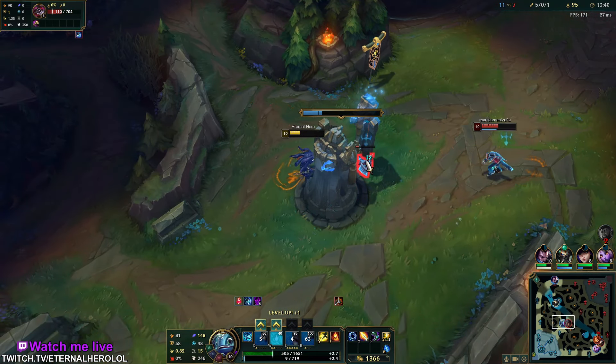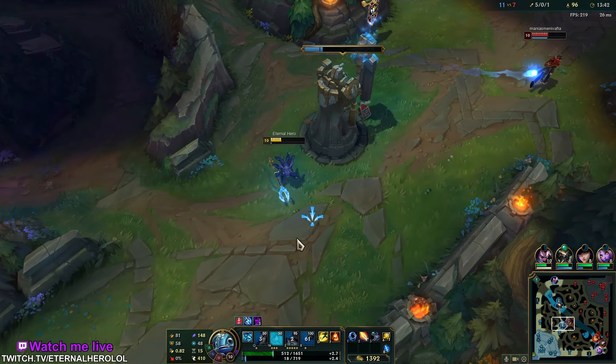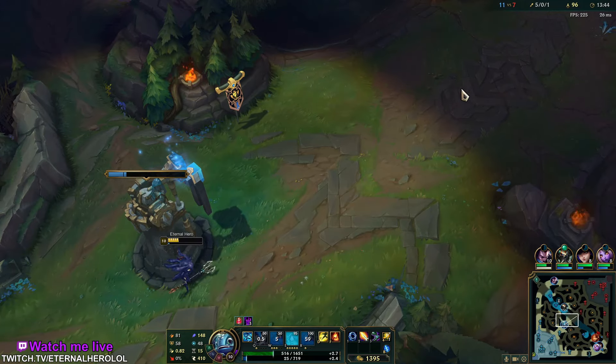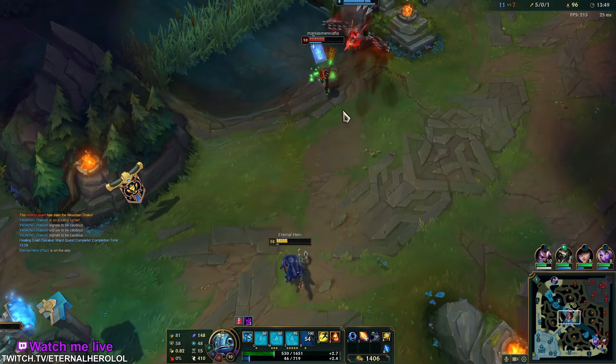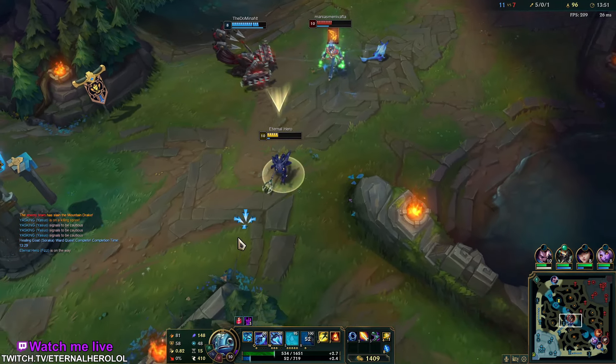You can escape through minions to make safer trades. I spammed two charges of E and I don't have mana anymore, but I can still bait him for Skarner and dash to safety.